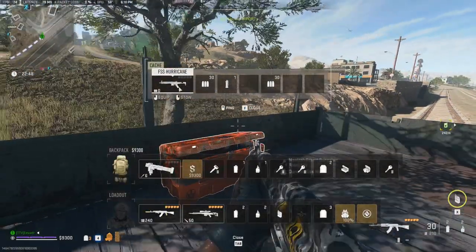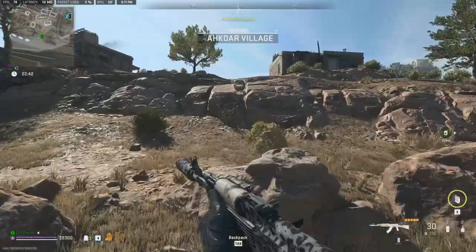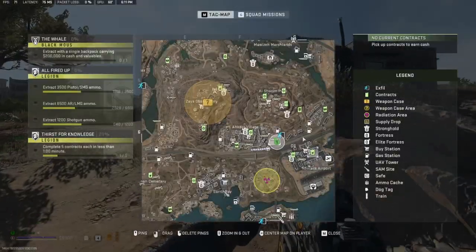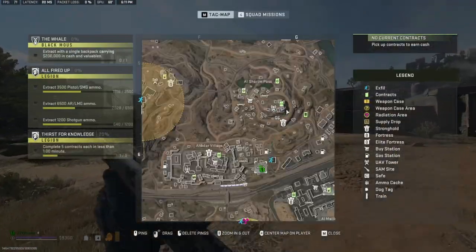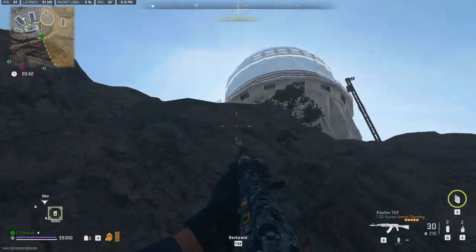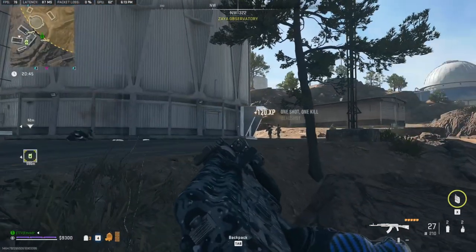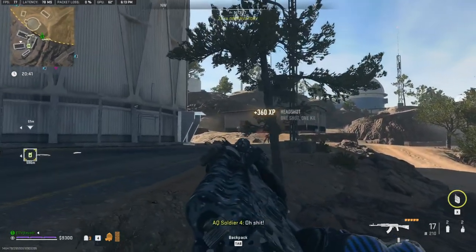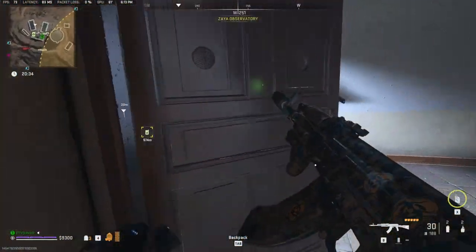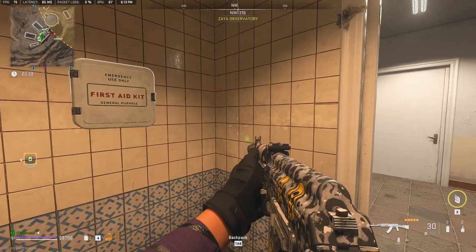I'll use a resort bungalow key — I'll take whatever the game gives me. There's a car there; I have a few keys on me including Mountaintop Spotter Shack. I did not want to aggro the entirety of Zaya, but I guess I don't have a choice at this point. I would love an extra self-revive.